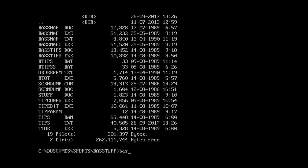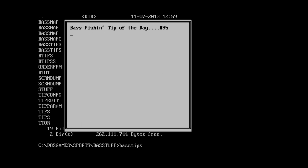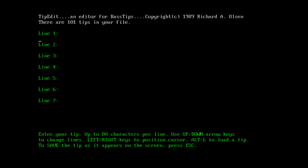Let's try bass tips — it says 'Bass fishing tip of the day, number 15: whenever possible, avoid netting your fish. The net can cause serious damage to the tail and fins and remove some of the slime coat, leaving the fish susceptible to fungus, which can be fatal. Instead, try to grab the lower lip of the bass and gently lift it from the water. Most bass tournaments do not allow the use of nets for this reason.' So this is just a tip program — over a hundred tips — with an editor for bass tips. This one says copyright Richard Olsen, so there appear to be multiple programs in this directory.